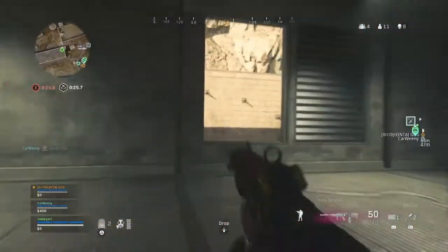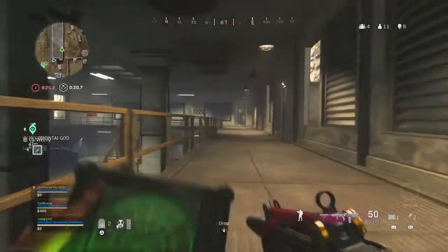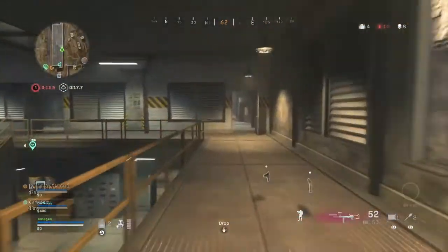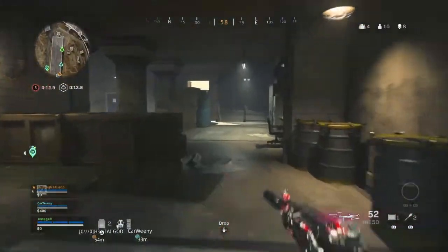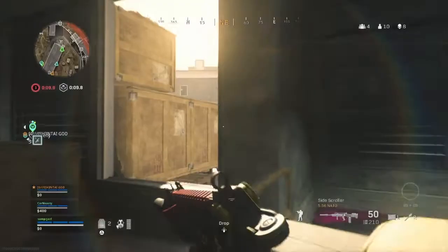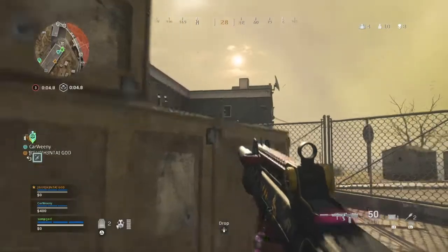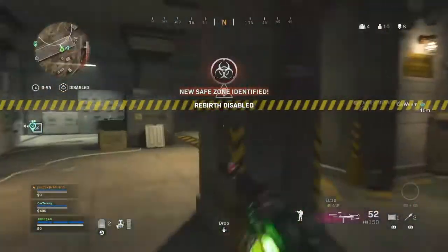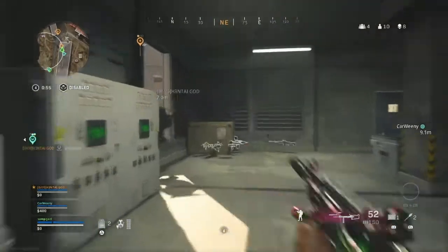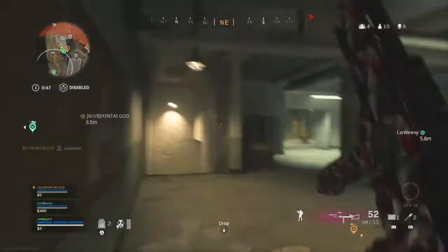I'll grab him. Nice, full shield. I'm not pinging at all, which is good. You guys have Ghost? No, I don't even have perks at all. You know it's worth going. Should we just go buy? Wait, yeah we should - I need a UAV. There's a guy, there's a ladder - you don't see? Check if anyone's up there. We have to go up there - middle. I really don't see anyone up here.